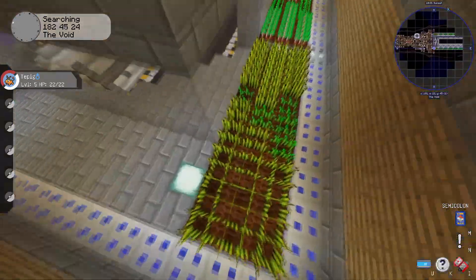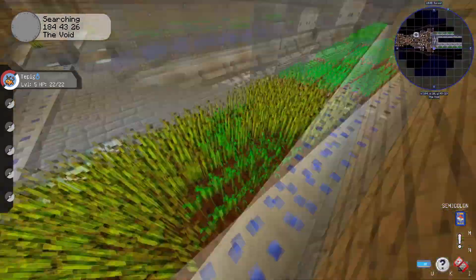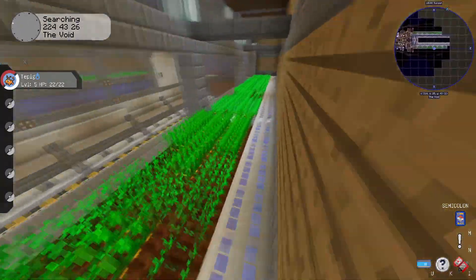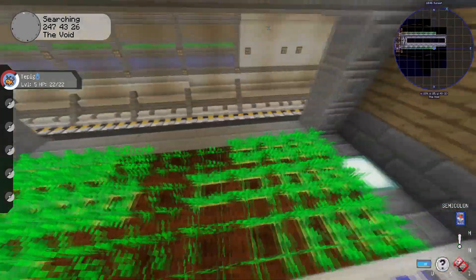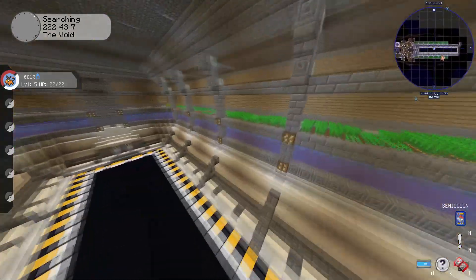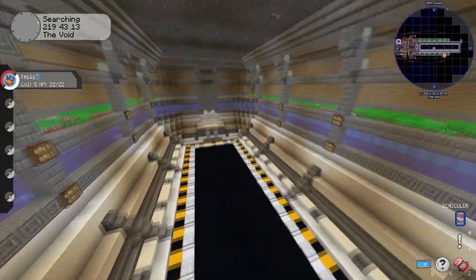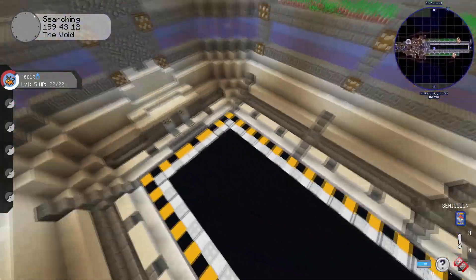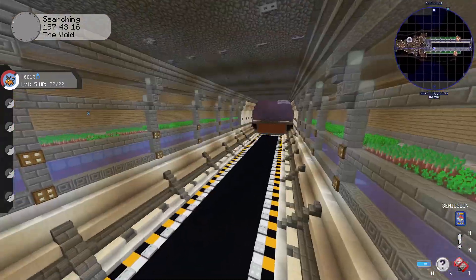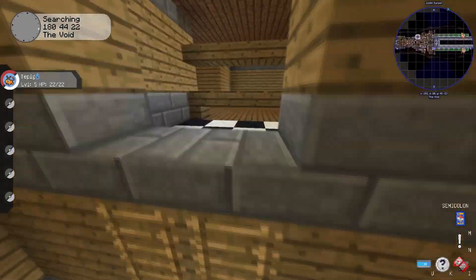Over here is a little kitchen which leads to all the farms you'll need — wheat, beetroot, carrots, and potatoes. The opposite side is the same. Over here you can put a ship inside — I could technically fit Rosaria Base and Voracle in here and still have more than enough room for another build. It's very spacious.